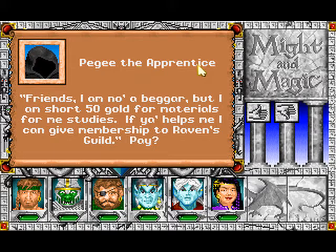BG the Apprentice: 'I'm no beggar, but I am short — 50 gold for materials for my studies. If you help me, I can give you membership to Raven's guild.' We pay him, and we can actually visit the Raven's guild, where we can buy spells.